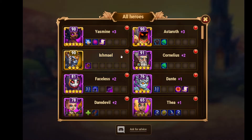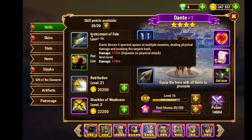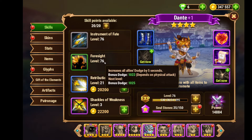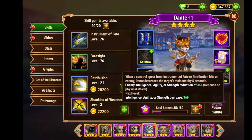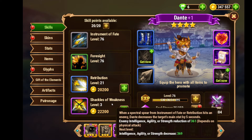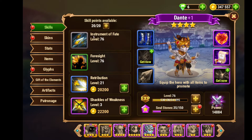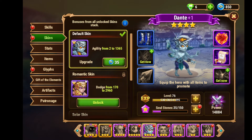Let me show you Dante's skills. His first skill, Instrument of Fate, is level 76. His second ability, Foresight, is a green rank at level 76. Salsa and Retribution is level 21. Shackles of Weakness is level 3. His Retribution and Shackles of Weakness are super strong — these two are extremely strong while playing.